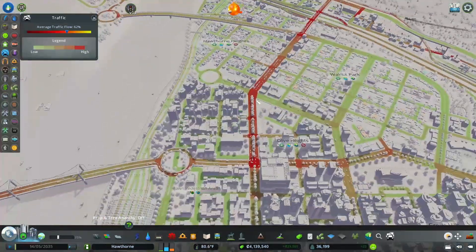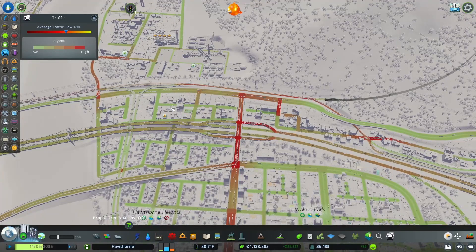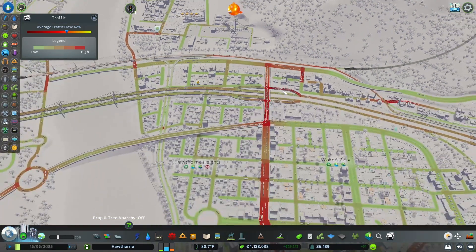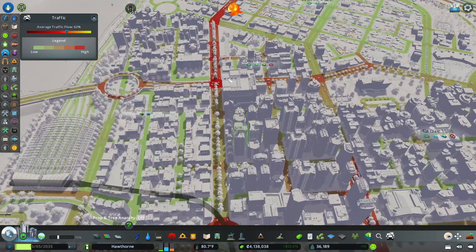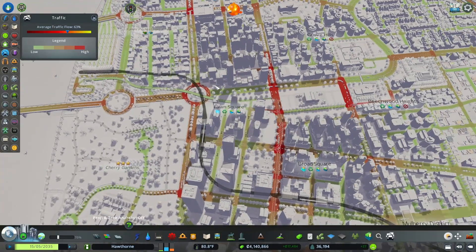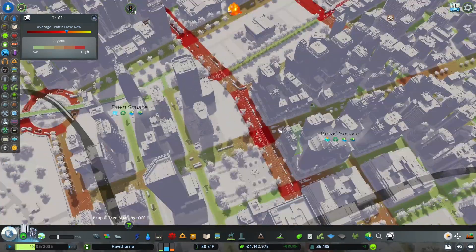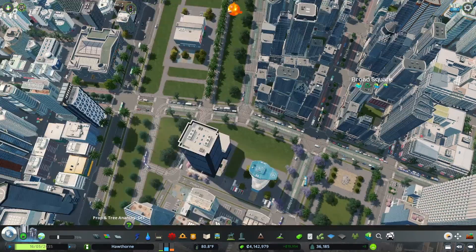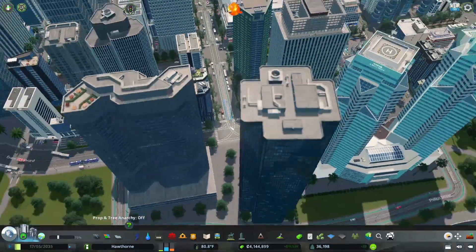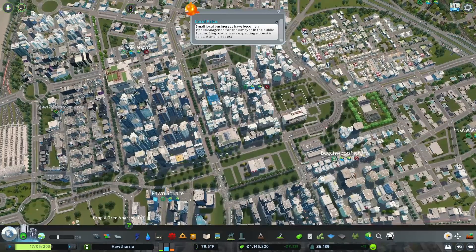There's a lot of industry in this area and all our city services are up here, so this is a main road for a lot of people getting in and out. In the downtown I don't mind some traffic — it's realistic and shows people are actually going places — but this right here is just awful. These cars in the left lane are backed up all the way to the coast, so that's going to need fixing.